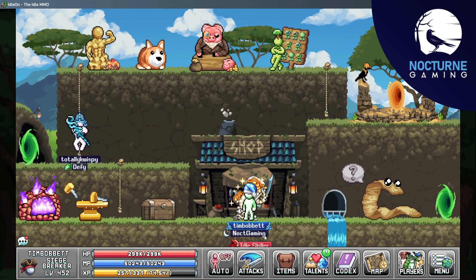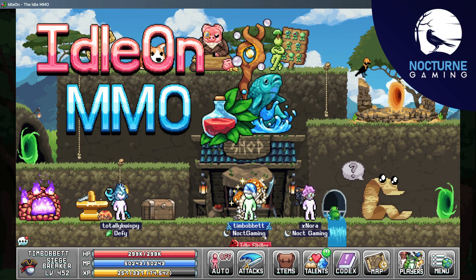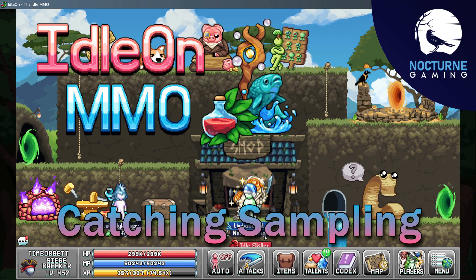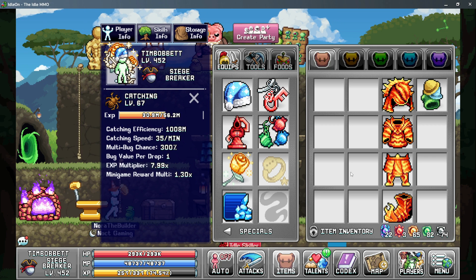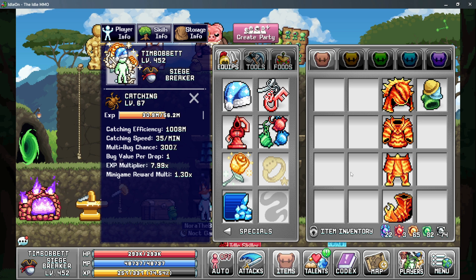Ice Locked here with Nocturne Gaming, back with more Legends of Eidolon, and today we're taking a look at a catching sampling guide. For catching, there are five main stats that we're going to be looking at to get the most out of our catching sampling.